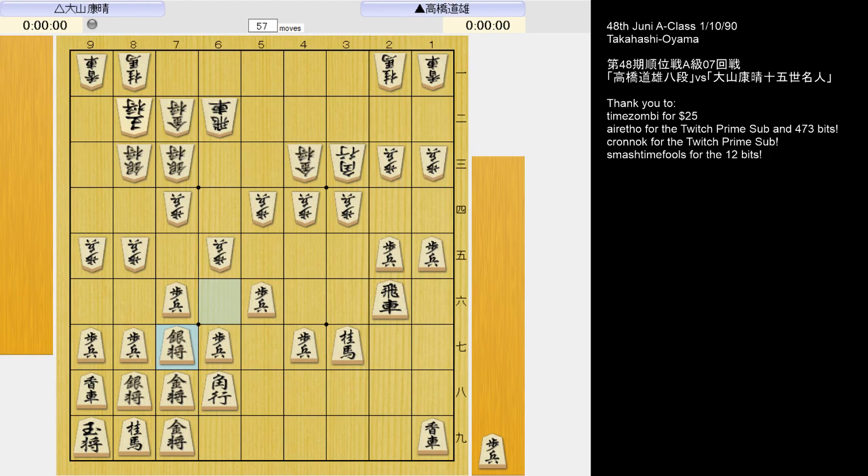A 4-piece castle. Takahashi got what he wanted out of the opening and stands better. He has a pawn in hand and developed his right side knight. One of the disadvantages of playing Furibisha is that it's much more difficult to develop the left side knight due to the bishop — similar in chess to playing the French with the problem of the light-squared bishop. When Ibisha uses a boat castle against Furibisha's Mino, the disadvantage of the knight is lessened due to having the more solid castle, but here it's Ebisha who is more solid.